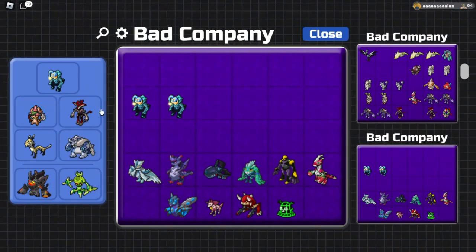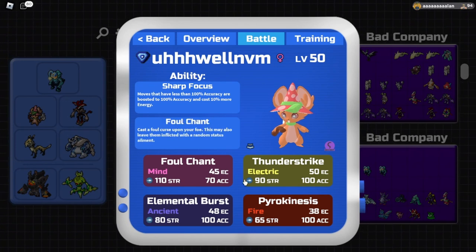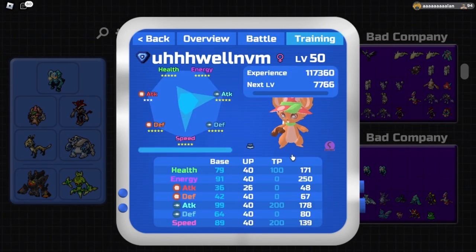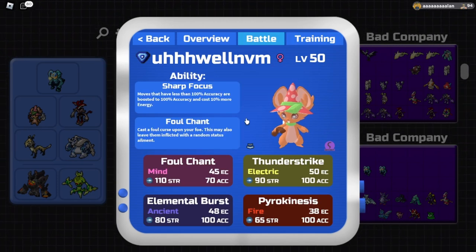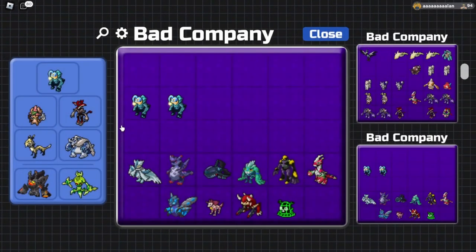Now we're getting into the balance team. Our first member is Shachi - same as the last video - with the Mystic Wand, a Smart personality, and Sharp Focus. All of its moves provide very good coverage. For TPs, it's simple: maximize range attack, maximize speed, and put everything else into health. We'll have 250 energy by default, and with Sharp Focus all moves have an even energy cost, so there's no point putting four points into energy.